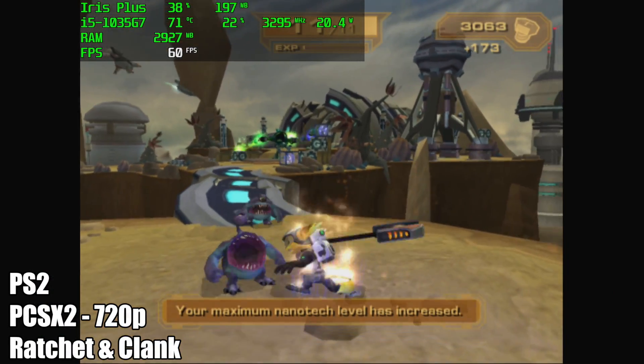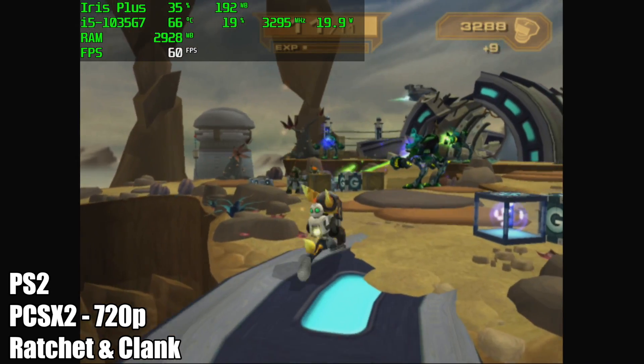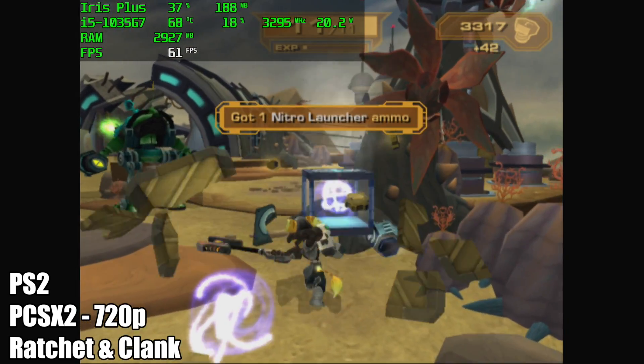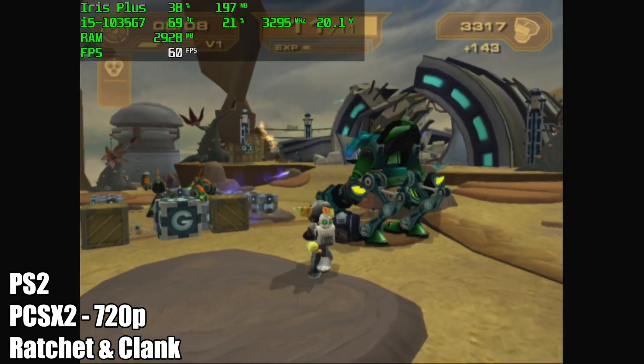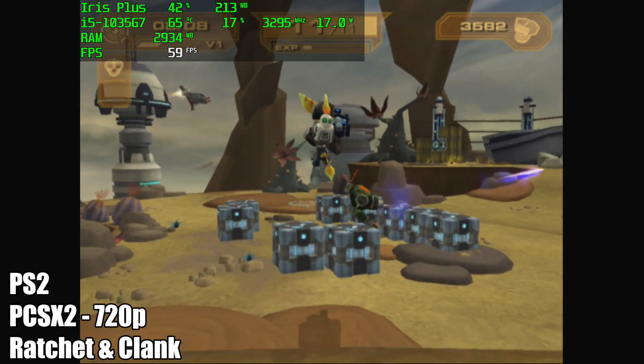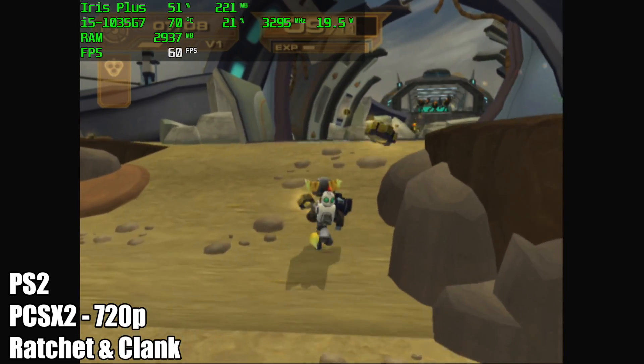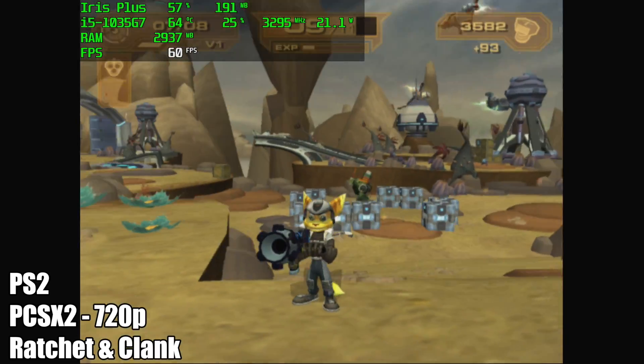Moving up to PS2 with PCSX2 — this is Ratchet and Clank at 720p — I'm really impressed with the performance here. Every once in a while you will see it dip down to around 57 FPS, but in the grand scheme of things, if you don't have an FPS counter on screen, you'll never notice it. I was super impressed by this, and overall PS2 emulation is amazing on the Win Max.